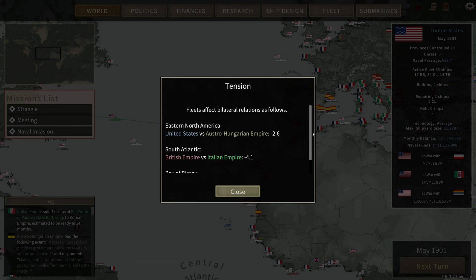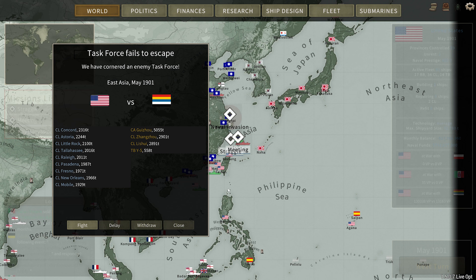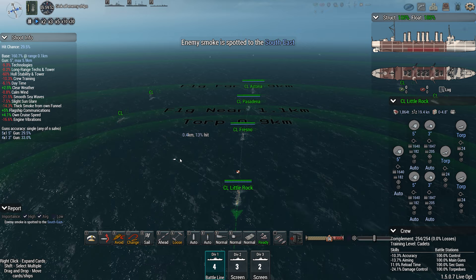Let's go ahead, next turn. The Austro-Hungarian Empire still does not like us just for existing. We have another meeting here. Looks like that heavy cruiser again found two more light cruisers and another torpedo boat going up against all of our light cruisers. This could end badly because this heavy cruiser right here is a powerhouse. Let's go ahead and fight it.